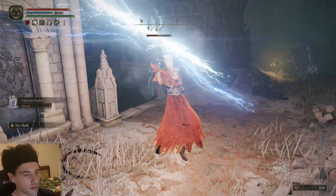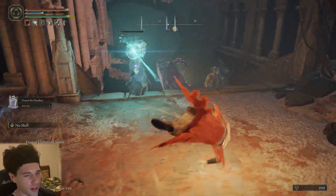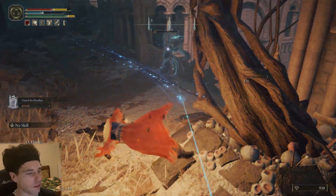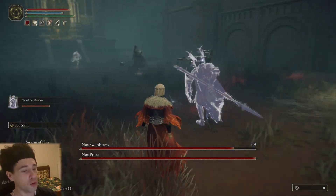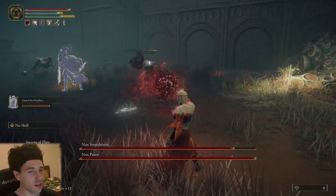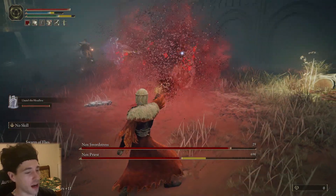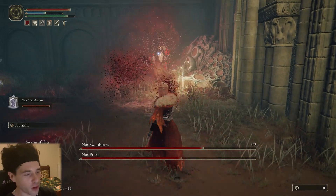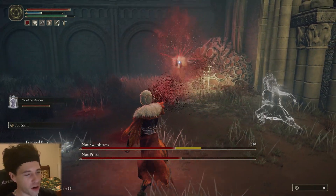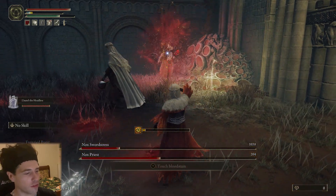It doesn't really matter what build you have — she's gonna be giving you amazing damage support regardless. And at the same time, due to her teleporting, she can cover ground insanely quickly and get out of the way of enemies surrounding her. You will need 104 FP to summon her. She'll do even more damage when you upgrade her using Glove Warts.